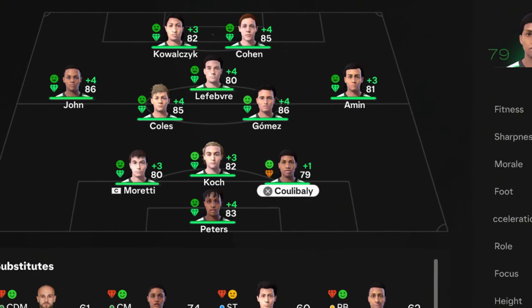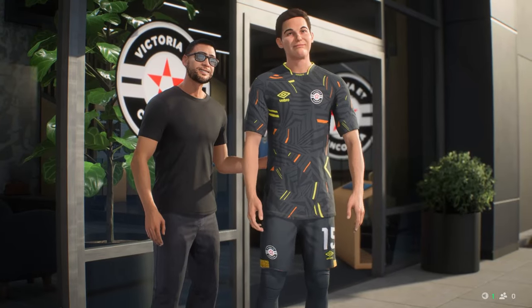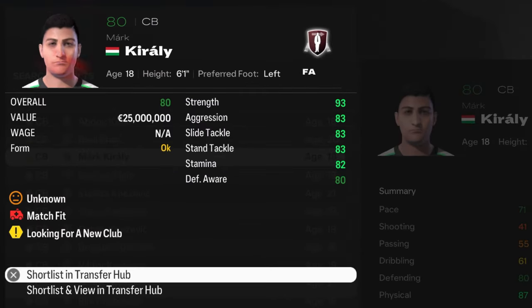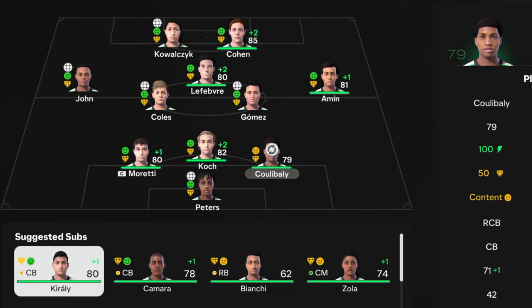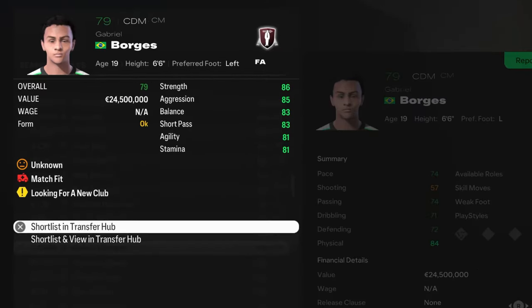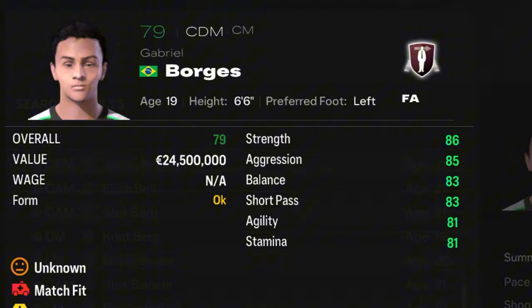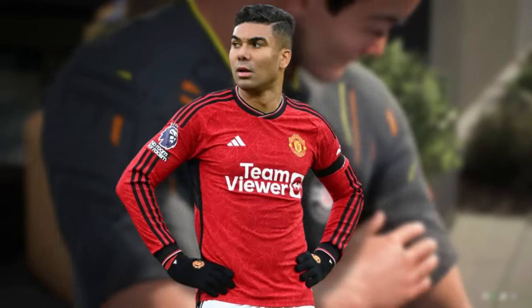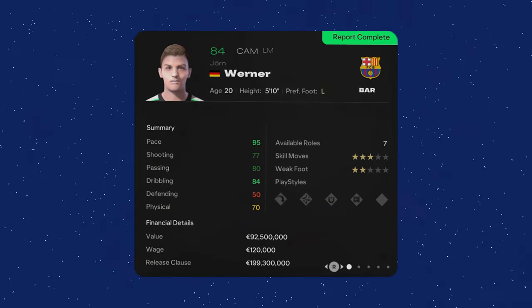With only 26 million euros, the only route is free agency. We found Mark Kirali, a Hungarian center back in free agency — signed immediately to replace Koulibaly in the starting eleven. We also found Gabriel Borges, a center defensive midfielder from Brazil, 79 rated at 19 years old — likely the region of Casemiro. We decided to hold the remaining cash, hoping to have enough next season to sign a world-class attacking midfielder.